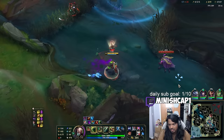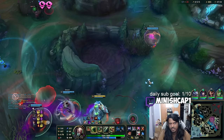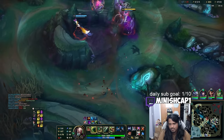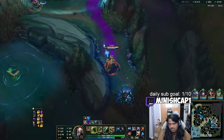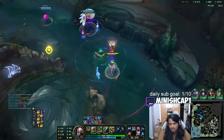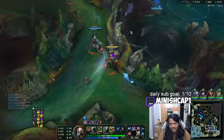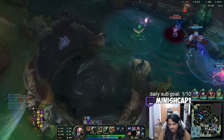I'm only 1 XP off of 15 — I'd like to have it but it's difficult. We know that they have a ward over there. If they're paying attention, they know we have the crab as well. Is that a fight we even win? I don't think so. They could Baron at any point — we have to be careful. Need to kill this ward. We might get Fiddle ulted here.